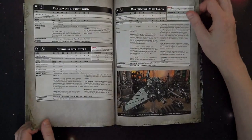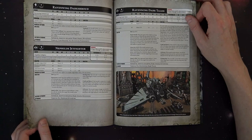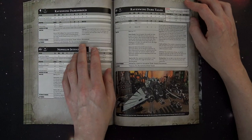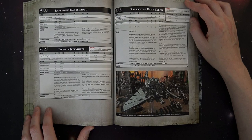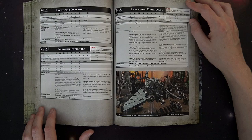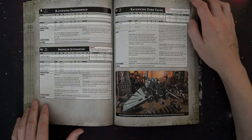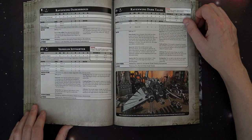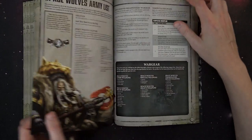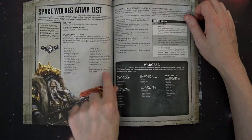The Ravenwing Bike Squad has Jink confirmed. The Ravenwing Dark Talon and Nephilim Jet Fighter might actually be worth a serious look in this edition. The Dark Shroud: subtract 1 from all hit rolls for shooting attacks targeting friendly Dark Angels within 6 inches of this model. As a speeder it has Toughness 6 with fewer wounds than the Storm Talon, but it is essentially a big land speeder, so that makes sense.